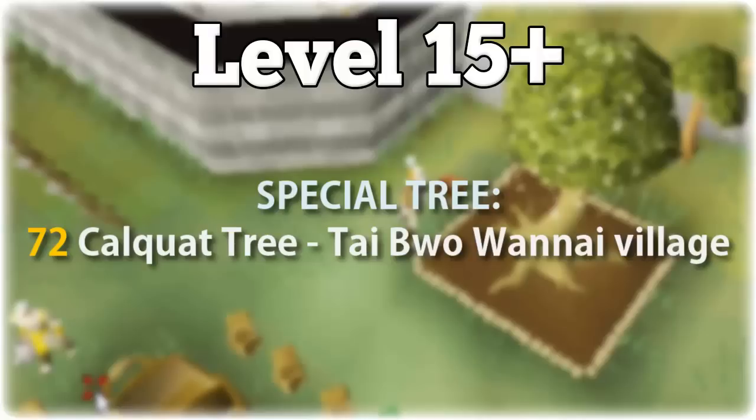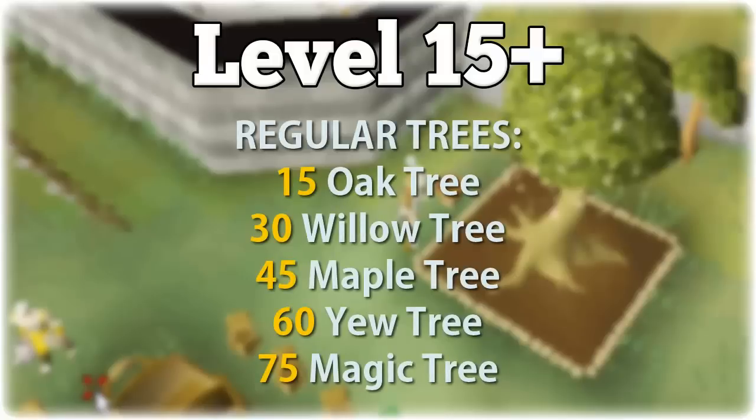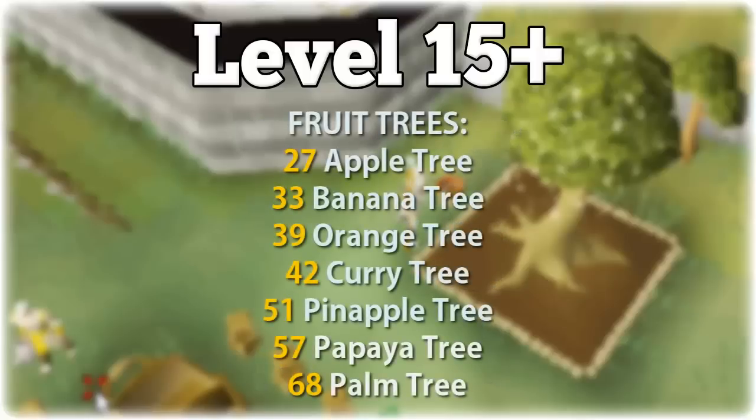The Calquat takes about 21 hours to grow on average, so definitely start planting these as soon as you get to level 72. You can start farming regular trees at level 15 with the oak tree. At level 30 move on to the willow, at 45 maple trees, at 60 yew trees, and at 75 magic trees. You should always plant your best type of tree as soon as you unlock it. For fruit trees, at level 27 you can plant the apple tree, at 33 banana, at 39 orange, at 42 curry, at 51 pineapple, at 57 papaya, and finally at level 68 the palm tree.